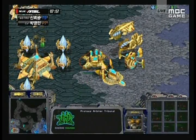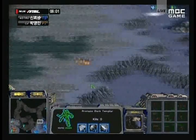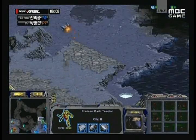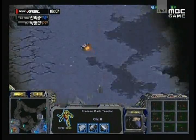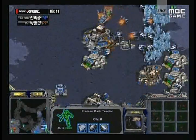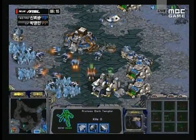There are turrets all over the place, so we're going to see how that goes. As soon as those Comsat Stations are up, they're also going to help him against that Arbiter. Although if Much has Stasis this early, that could be very effective — Stasising all those tanks, which are not that many yet. There are two tanks at the natural and three tanks inside his main.